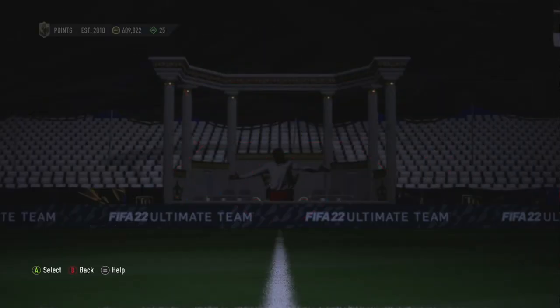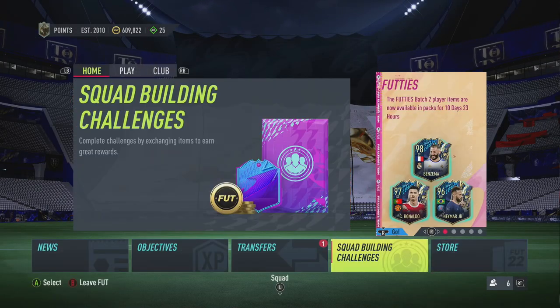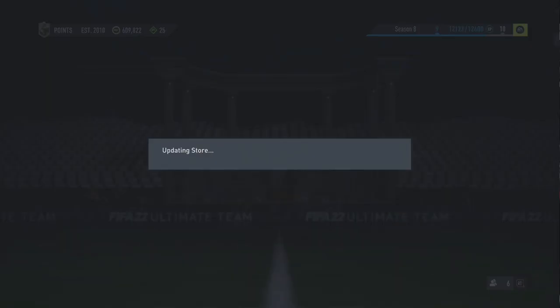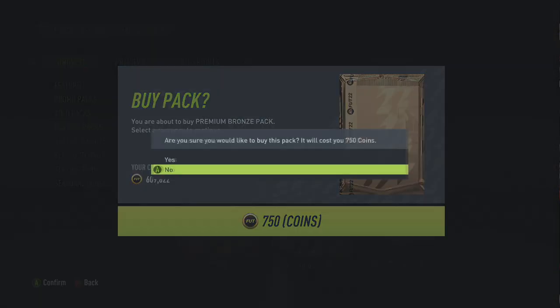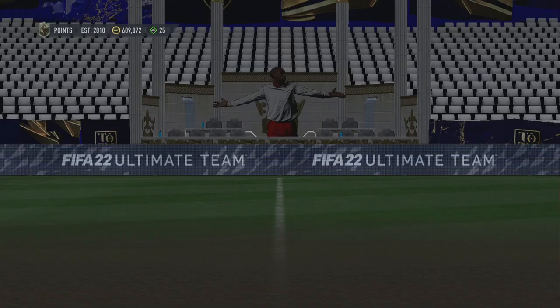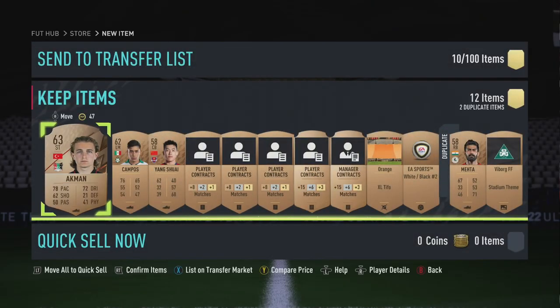If hypothetically you don't have any cards in your club, this is where the bronze pack method is going to come in massive — because any bronze card will help you out. We're going to open a pack for 750 coins. There are a few tricks: you can sell any cards that are worth something, especially the rares, because you don't need them.